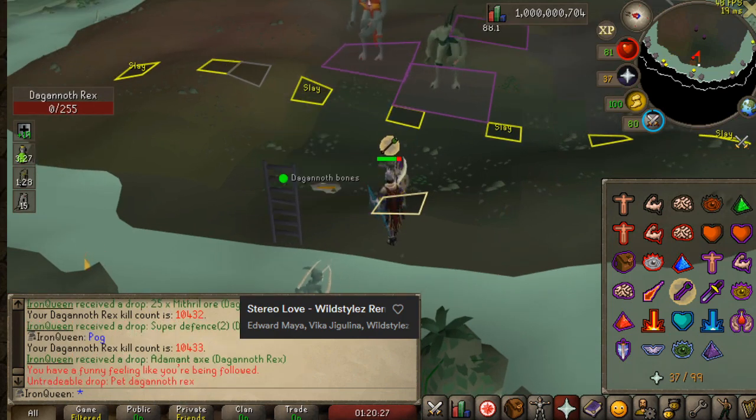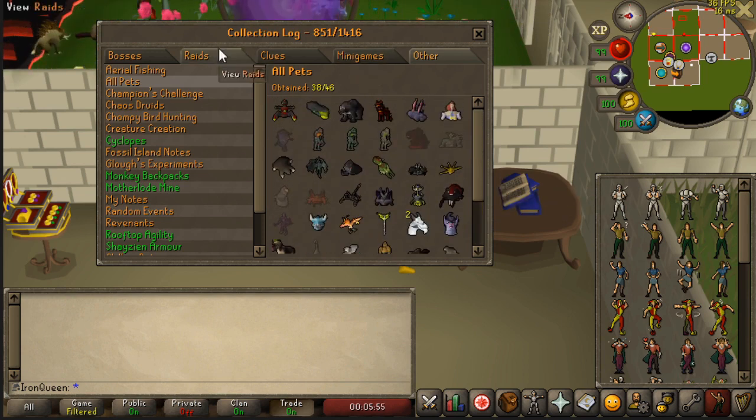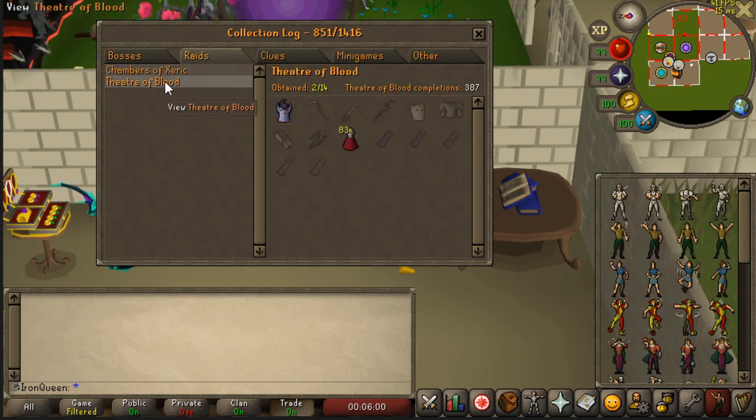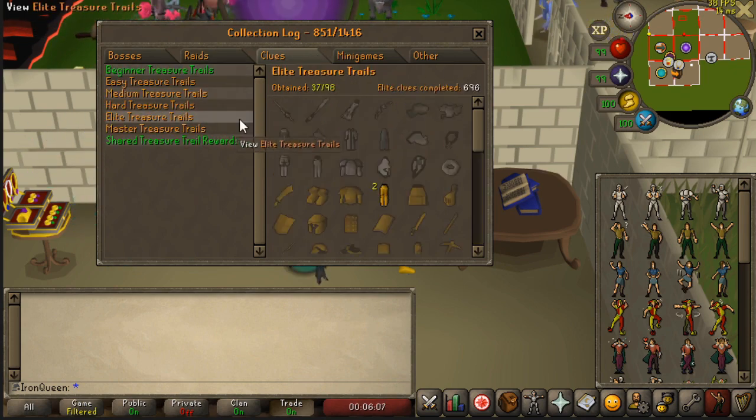I have also had some duplicate pets. None of them show up on the collection log, as you can see here. The collection log came out way after I started playing this game, so it's quite unfortunate. Because of that, I do not really care about the collection log.